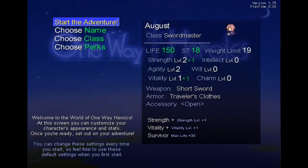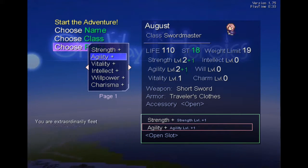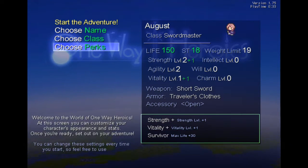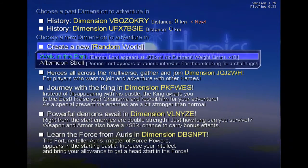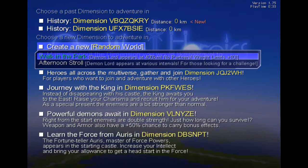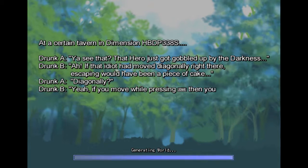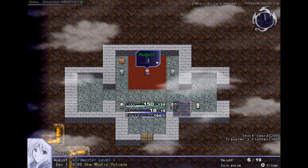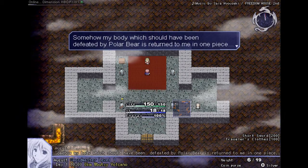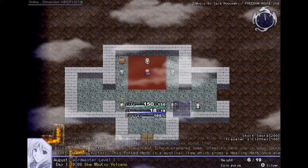Let's start a new adventure — this is me, August the Swordsmaster. There are various perks in the game, I'm not quite sure which are the best ones, so I'll do Strength, Vitality, and Survivor. Let's start the adventure. There are various worlds here, I'll just do a random world and walk in a park. The Demon Lord appears at 400km. I'm pretty sure this game actually has a weight limit so it can only hold a certain amount of items. And we've spawned in a pretty unfriendly place. Yeah, this is King Victor the Brilliant, and there is the wall of doom on the left.